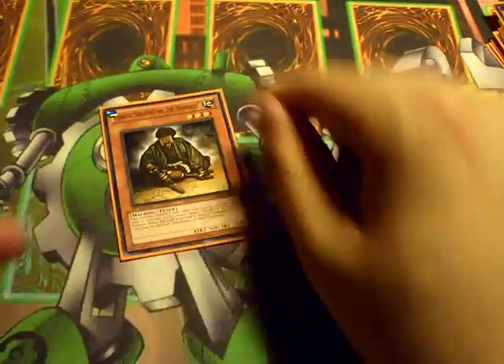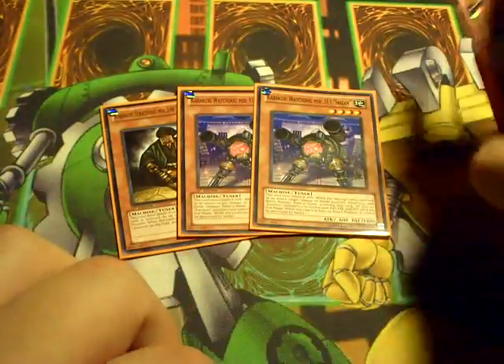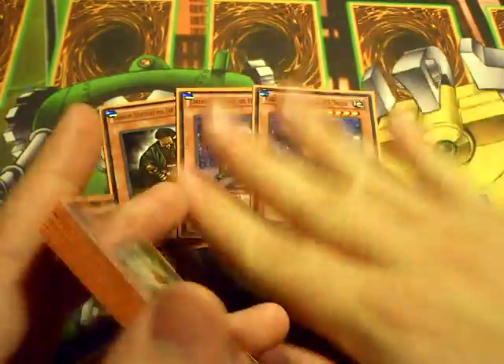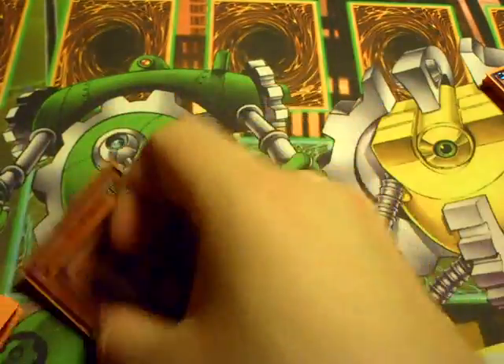Next up, 1 Strategist and 2 Watchdog. These are your basic Calcari tuners. This is all you need. You can play 1 Quick if you absolutely feel necessary, but this seems to be the right number. At least Saizen can't be destroyed when he's doing his thing — I like that a lot.